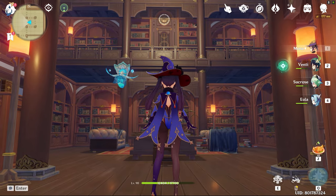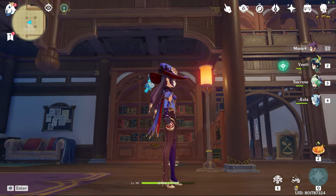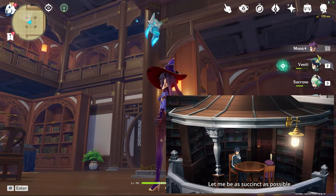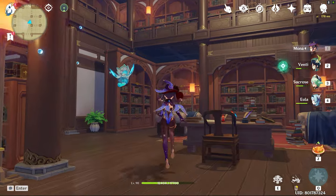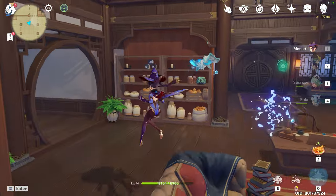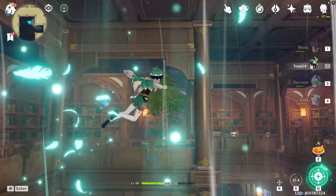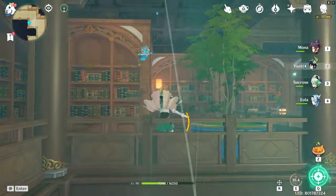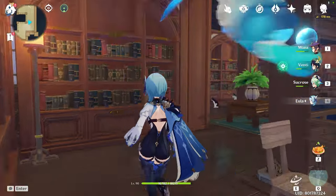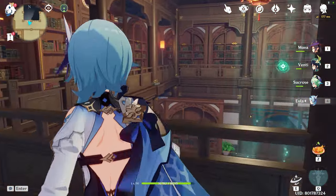Moving on to the interior — I decided to create a library mainly for Mona and Lisa. I was inspired by Sword Art Online Alicization's Cardinalé Grand Library and wanted to create something similar in my teapot mansion. The upper floor is only accessible through Venti and Zhongli — you will need them to get up there — and from that floor you get a nice overview of the entire library.